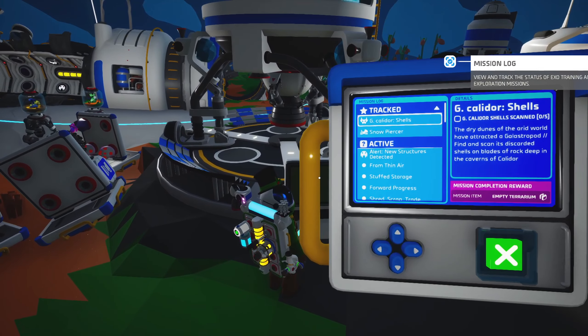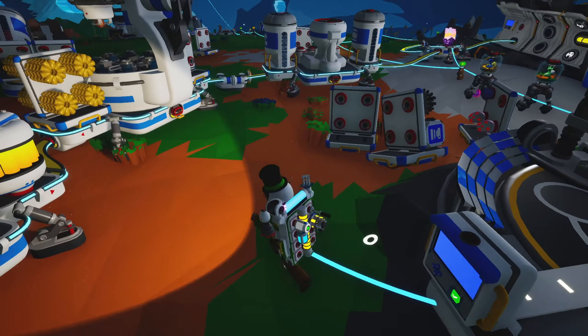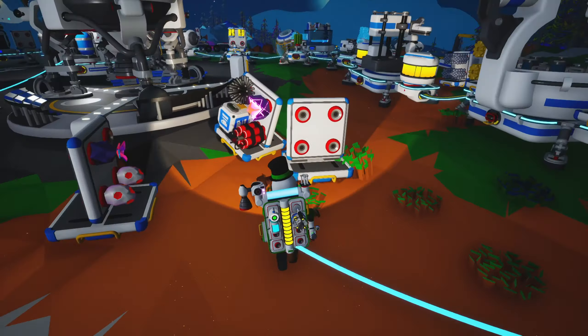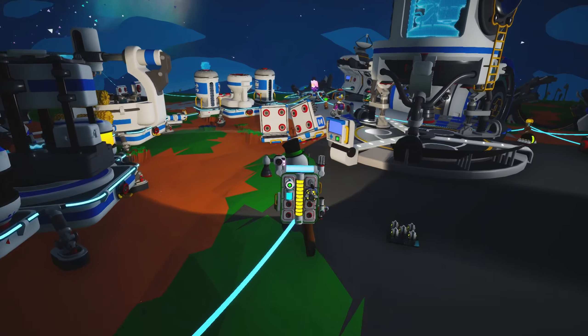There is something else too. New structures detected — locate and install the platform on Glacio's North Pole. So we're going to have to... we're getting seeds for the pet that we got on Solo. I guess I may have to plant two of them just to make sure I can make more of them in the future, because there may not be any other way of getting them. Mutant hispan seed — so I'm guessing that's the way we get it. Which means we have to find the platform on Glacio and also plant that on Glacio.